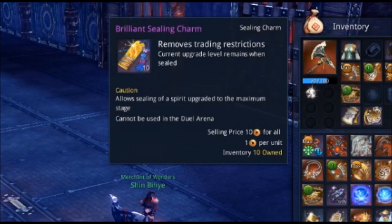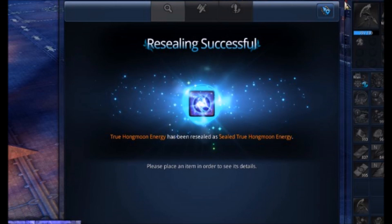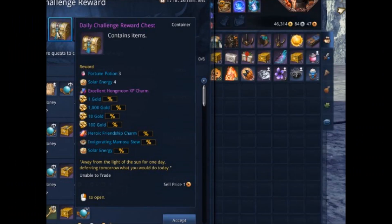This is the new item called a Brilliant Sealing Charm. You buy this off the Hongmoon Store — it's purchased with NCoin. This item is used to seal up a soul, so the higher-level legendary souls can be sealed. After sealing, you can trade it to any of your characters or sell it on the marketplace. So you will be able to completely gear yourself up to max soul simply by purchasing a sealed soul off the marketplace. It's going to be super expensive and will probably break the market, so be ready for it. That's the little icon that appears when you seal your soul — and then you can go ahead and sell your soul, no pun intended.